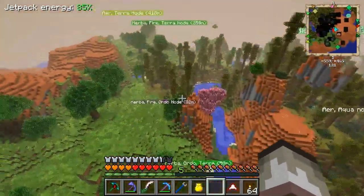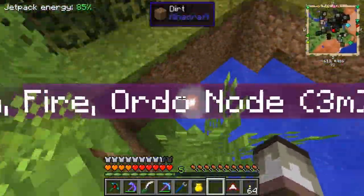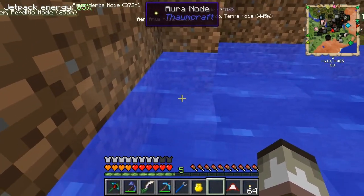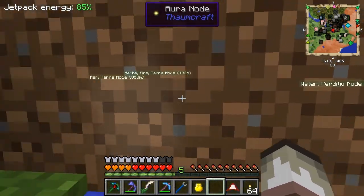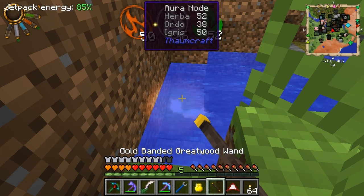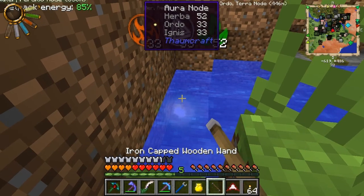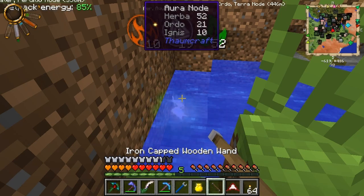We found a node here - I can see it now because I'm wearing these goggles. If I take them off, you can still kind of see it. I don't know if you can see it on YouTube, but there's a bright spot right in front of me. This just helps a lot. Let's get my good wand and fill it up. You can see at the top left it's filling up - the different aspects: Aer, Ordo, and Ignis. I'm just gonna fill these up and I research it so I don't break the nodes by accident. I need some air, some terra, some aqua, and some perditio. This can hold 50 at max.